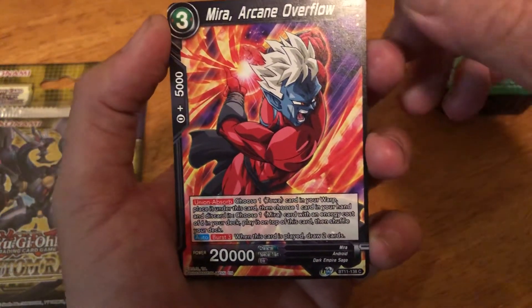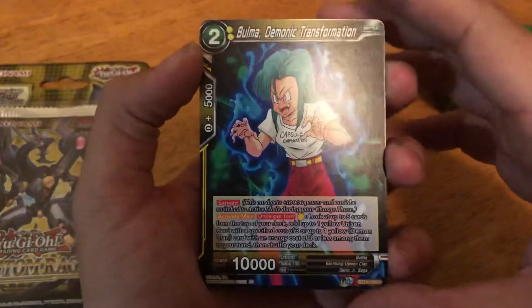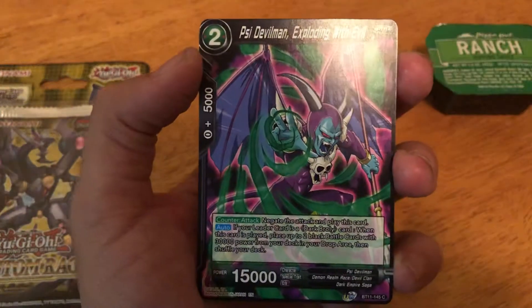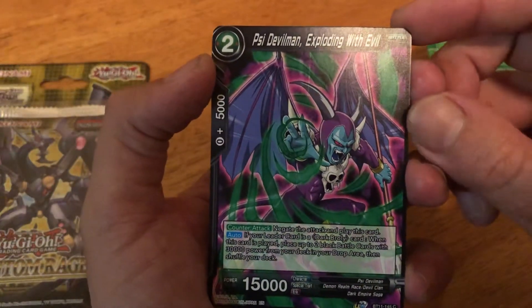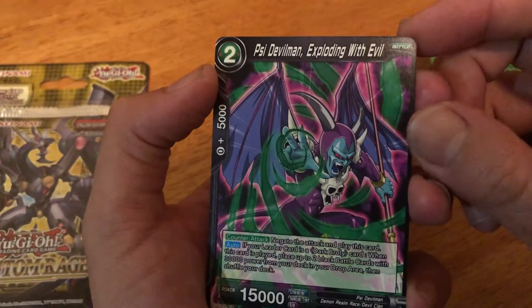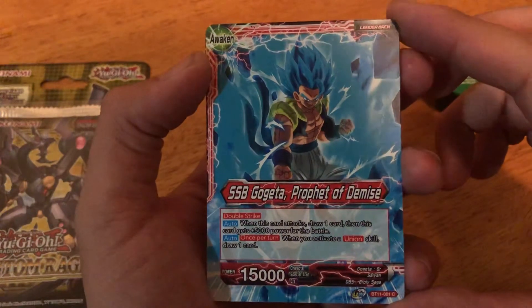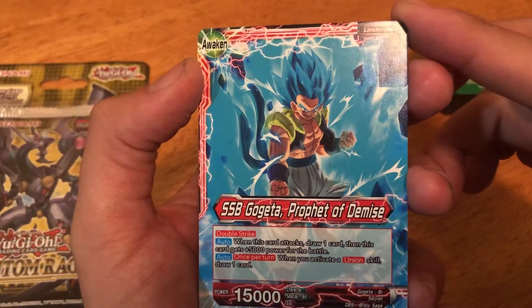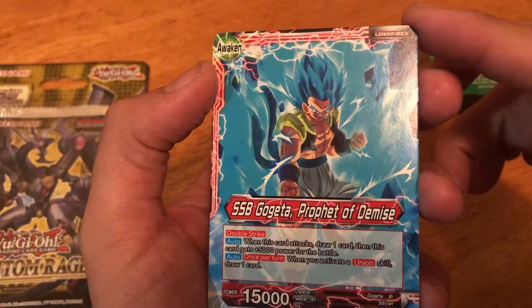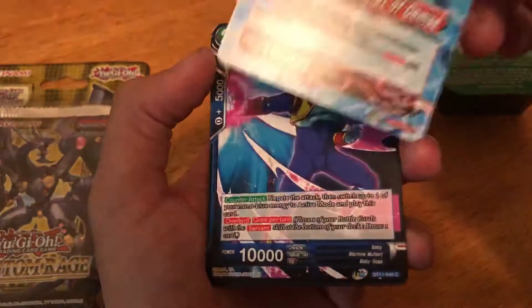Mira — Arcane Overflow — I remember this character but he did not last long. Then Bulma, Demonic Transformation — oh this is creepy, it's like a Halloween card. Sai Devilman, Exploding with Evil. And here's Super Saiyan Gogeta, Prophet of Demise — this is sick. Double strike: when this card attacks, this card gets 5,000 power for the battle. I should have looked this up but it was more of an impulse buy.